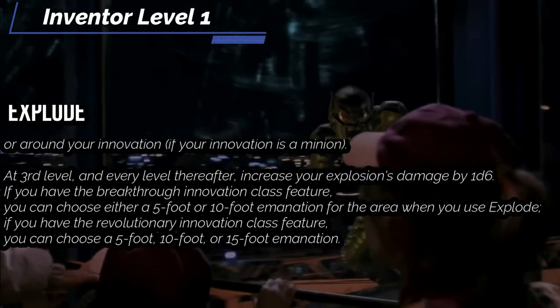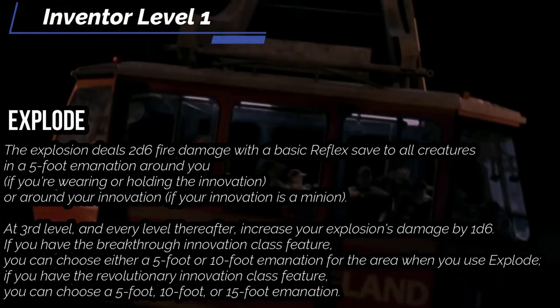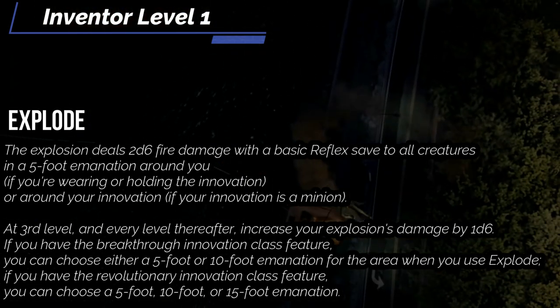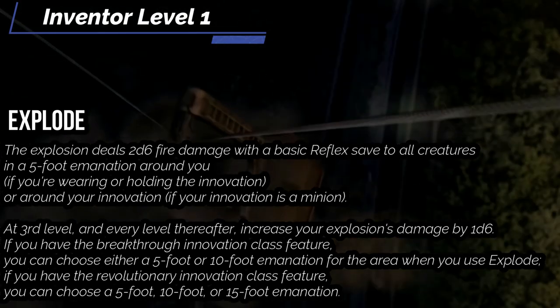Of course, you can always make that construct explode if you want to. The explosion deals 2d6 with a basic reflex save, affecting any creatures within a 5-foot emanation around you if you're holding or using it. At third level and every level after, the explosion increases by 1d6. With breakthrough innovation, you can choose either 5 or 10 foot emanation for the explode, and with revolutionary innovation, you can choose up to 15 feet.